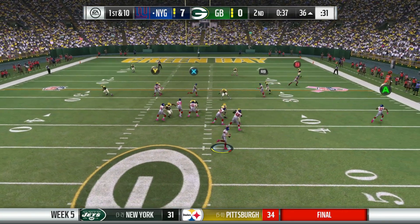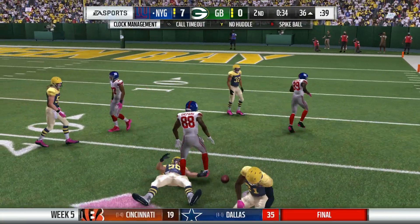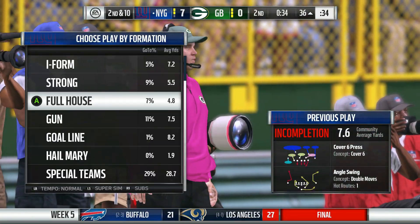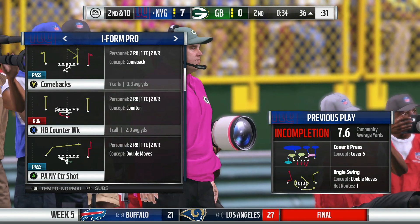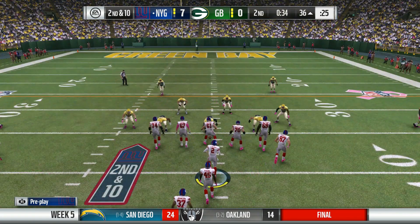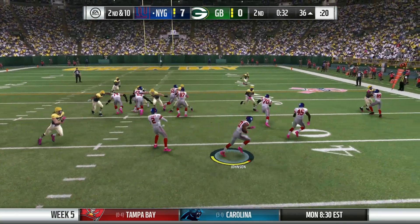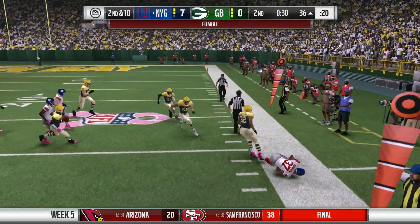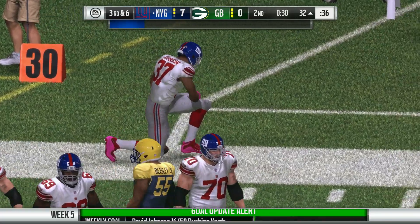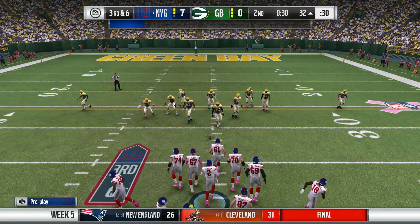Jimmy Clawson drops back, finds Sterling Shepard — no, he drops it, they call it incomplete. Second down and 10. Two running backs in the back, they give the ball to David Johnson running to the outside — he fumbles the ball but he's out of bounds, so that will not go to the Packers. Third down and six coming up for the Giants. 30 seconds to go at the 32-yard line. Just don't turn over the ball, Jimmy.